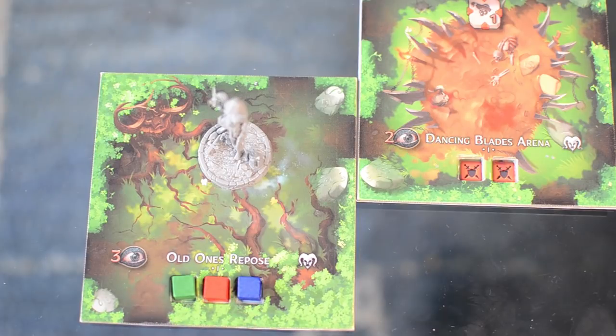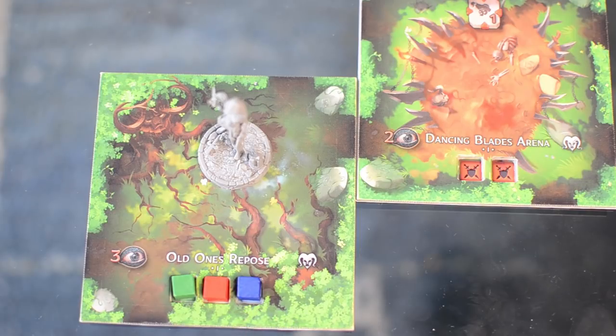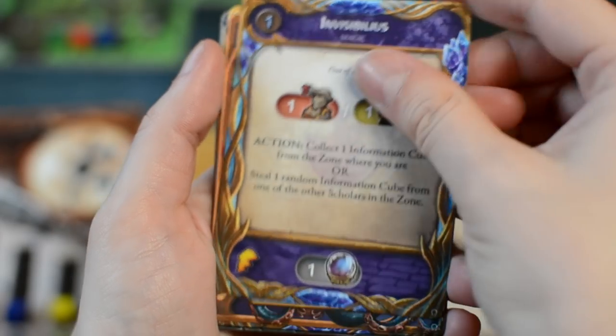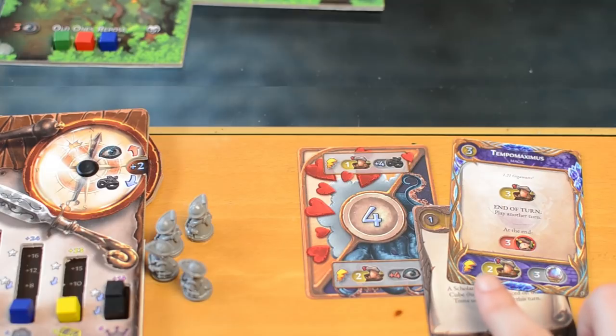Then we've got the action phase in which you can do only one of the available actions. One action is to study — you try to collect information cubes from a zone by doing a stealth test by playing trick cards. If you want to get more than one information cube, you increase the alert value by one if you want to get two, by three if you want to get three, by ten if you're going for four, and so on. After you have chosen your trick cards, each of your opponents, in clockwise order, may play trick cards against you using the instant effects or the auxiliary effects to try to raise the alertness level and make you fail your stealth test. When the round gets back to you, you can play additional trick cards to end the action using the auxiliary effects.